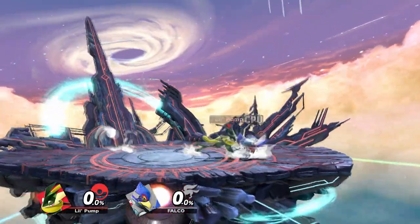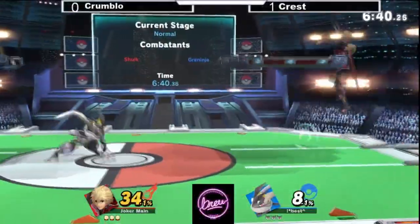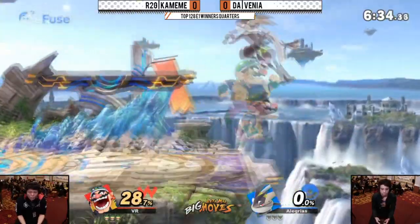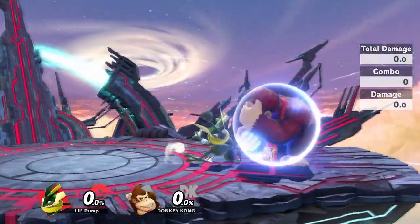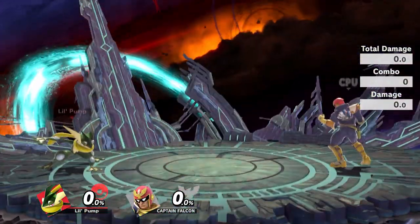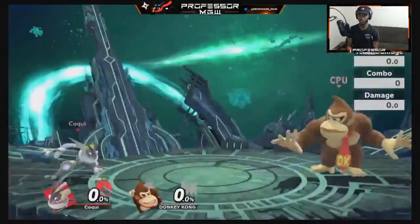If you have good enough timing, you can get a guaranteed dash attack against a landing opponent, because every character has first frame landing lag. If your opponent tries landing with an aerial, stay out of its range and punish right after. But if they land into shield, you don't want to dash attack them. Despite dash attack not being safe on shield, you can get a cross-up with it. A Greninja player from New York named Professor MGW did a ton of research around this. Dash attack shield cross-up is extremely character dependent — you have to time it just right. If you want to see MGW's research, check it out below.